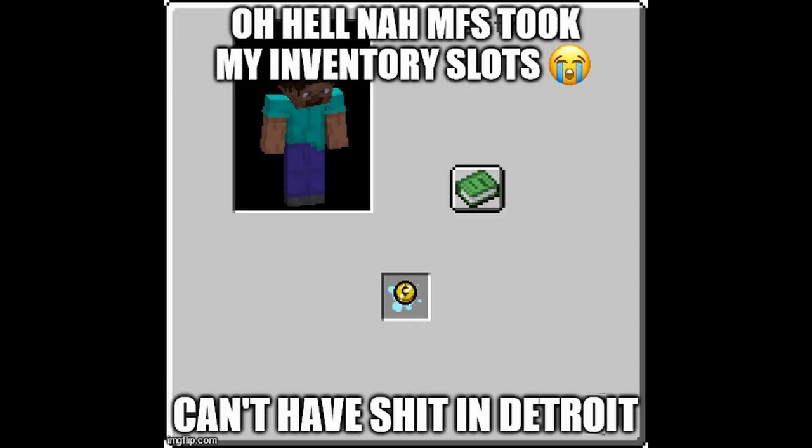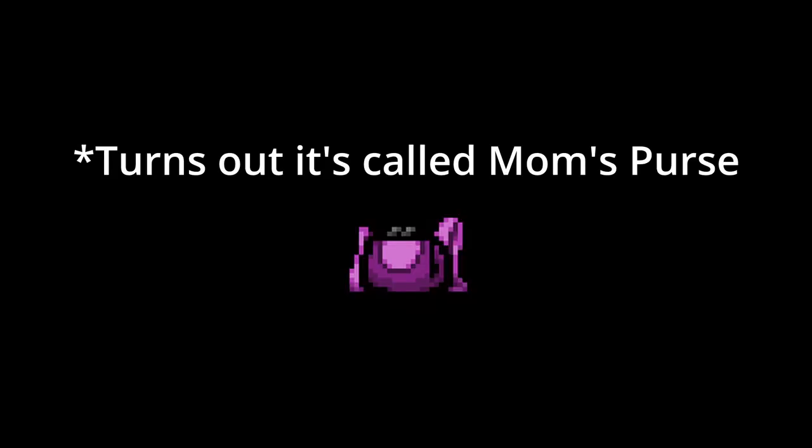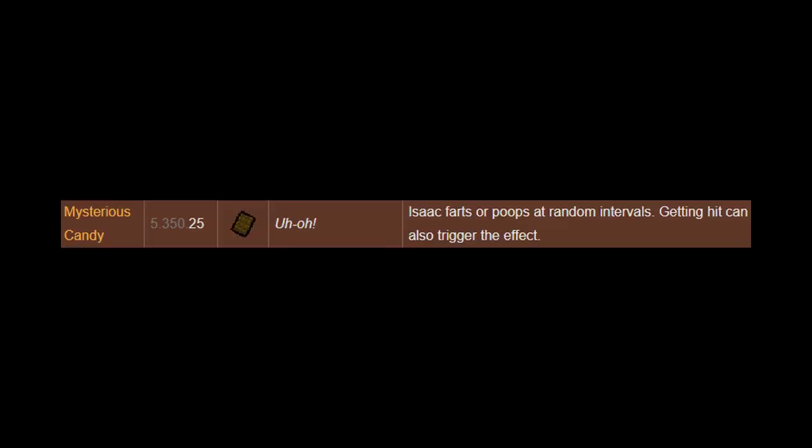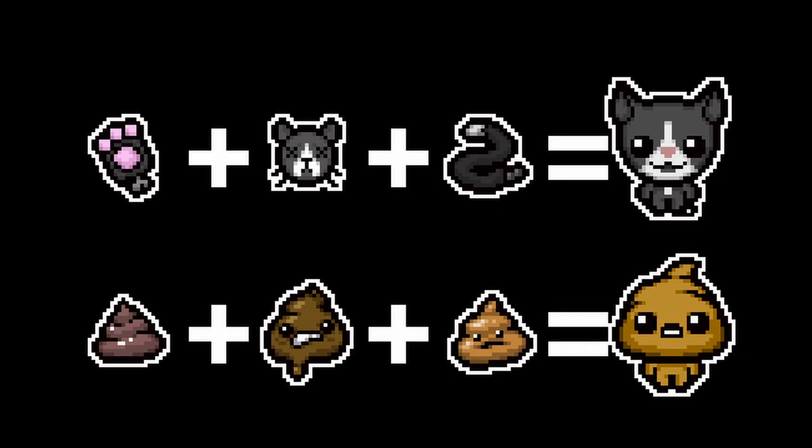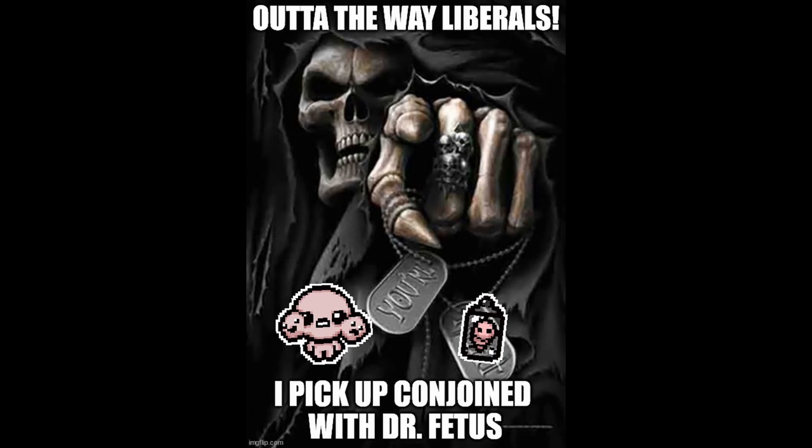There are also trinkets, which you can hold only one of at a time unless you have the trinket bag or whatever it's called. They provide some useful effects, but most of them aren't anything too crazy — except Cancer and Goat Horn; those trinkets make everything feel okay. Also, if you get three similar items, it gives you a transformation based on the items. Some of the transformations are funny or useful, but some are pretty useless.